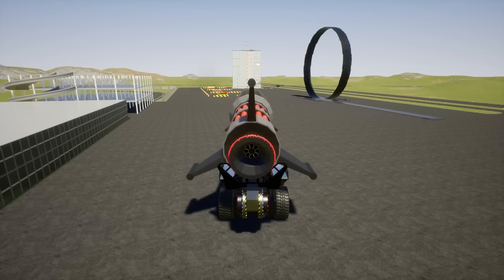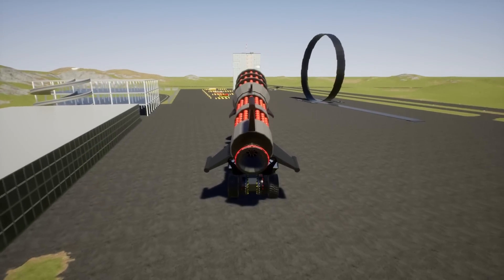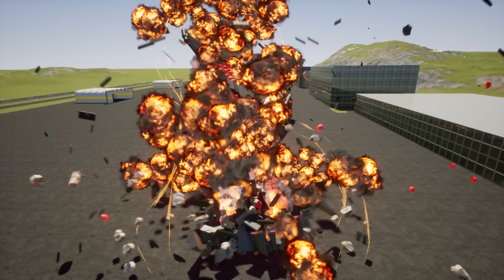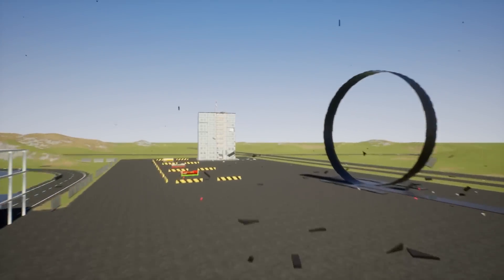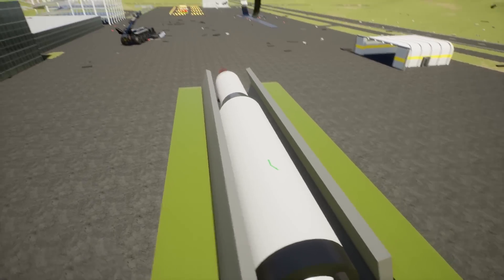I'm going to put it up higher - maybe we need to go really far up. I wonder if maybe it doesn't have enough thrusters on it now. It gets caught on the launcher. I'm sure I've got another missile up my sleeve. When in doubt, just bring a bigger missile.